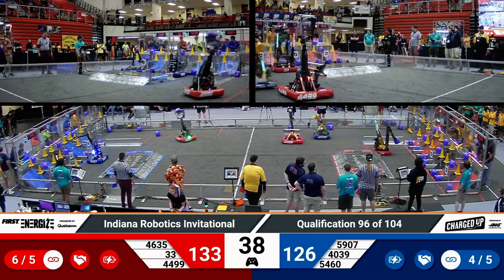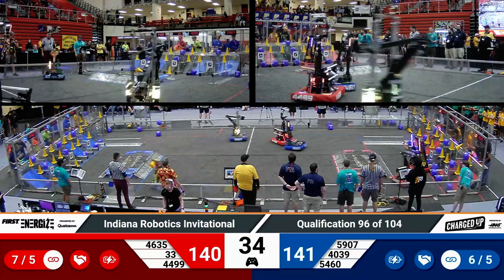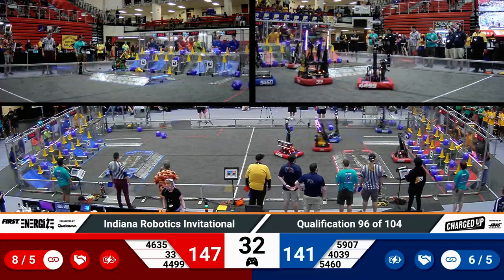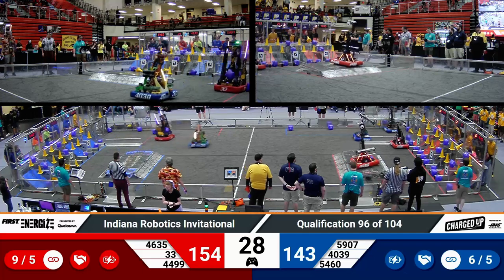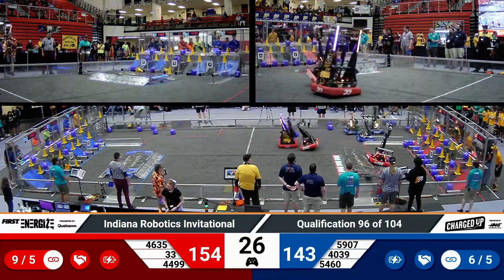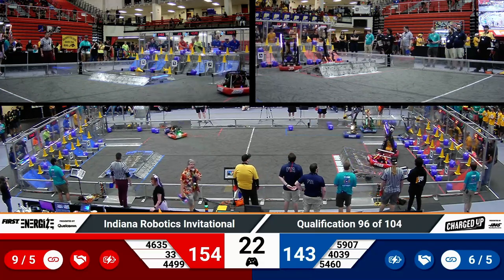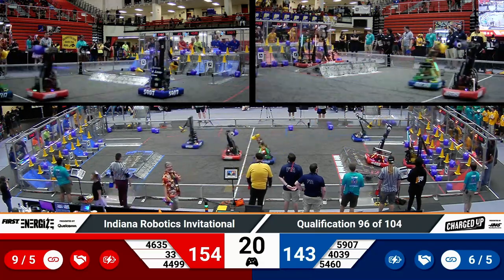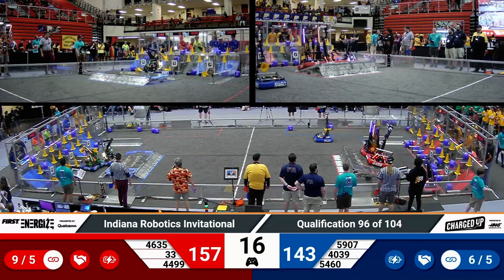Over on the blue side, CC Shambots putting a cone at the middle level. Their partner Makeshift coming with another cone — they drop it to the bottom level. And we enter into the end game, 25 seconds remaining in the match. Advantage red by only about 11 points, so this one could go either way, folks.